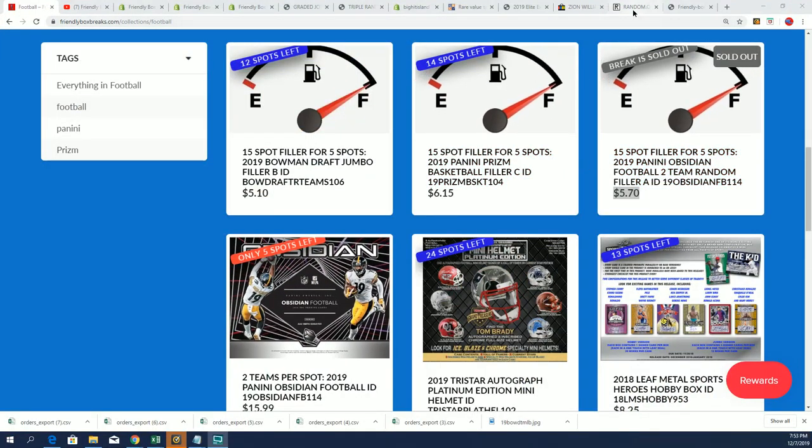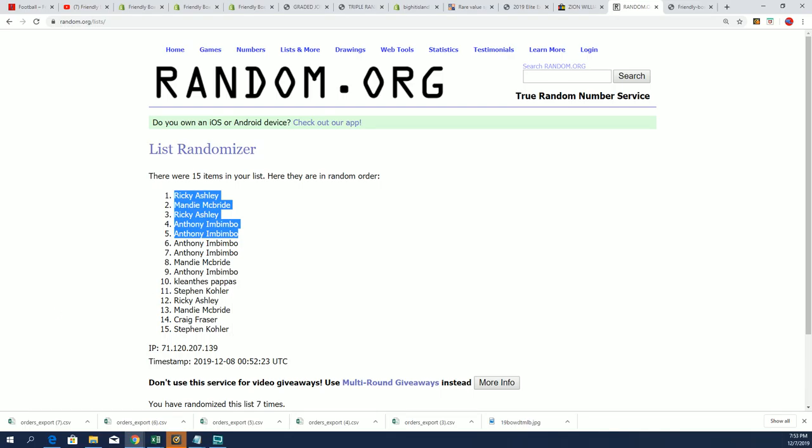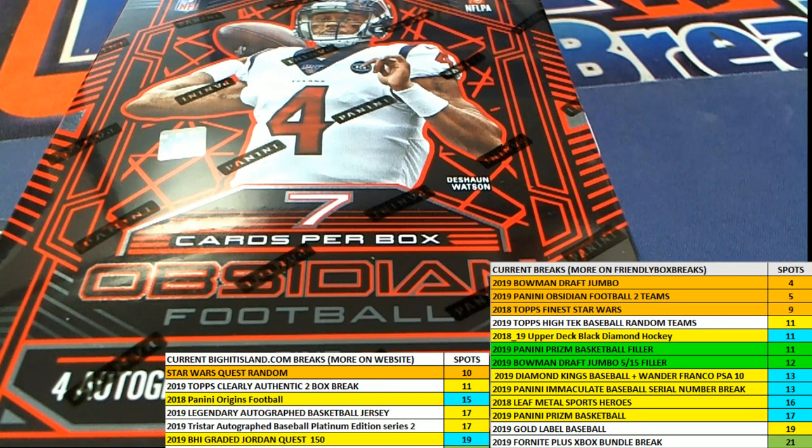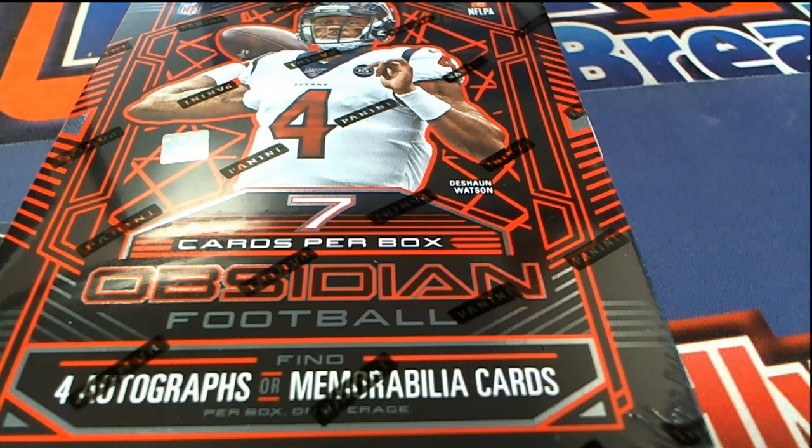You couldn't see any of that? Oh my gosh — I hit the wrong button, I'm sorry. We randomized the filler list. The list of owners is right here. This is the filler for Obsidian, and apparently I wasn't showing the random as it randomized. So there it is — it is Obsidian 114 Filler A. Rick came away with two, Anthony came away with two, and Mandy came away with spots in the filler. It is very risky — you never know what's going to happen. I'm sorry it wasn't showing — my mistake as I was randomizing. I thought it was showing, but it wasn't.